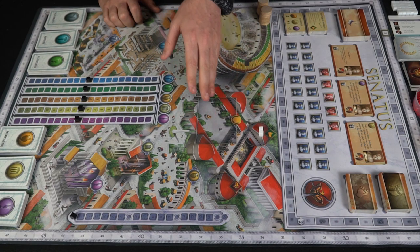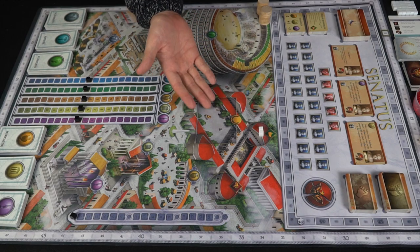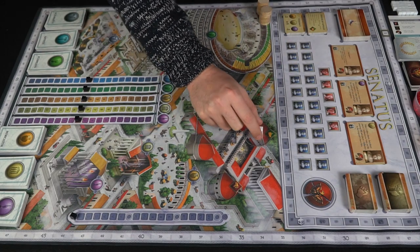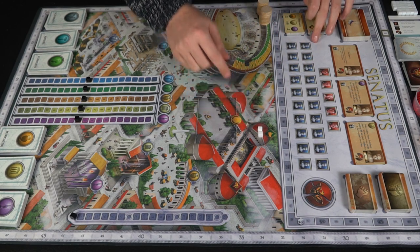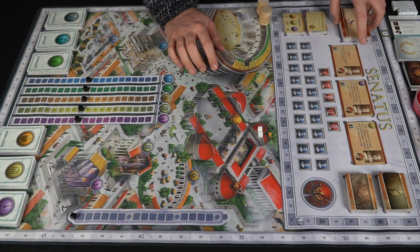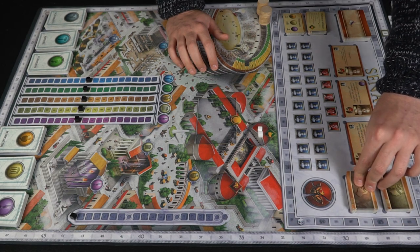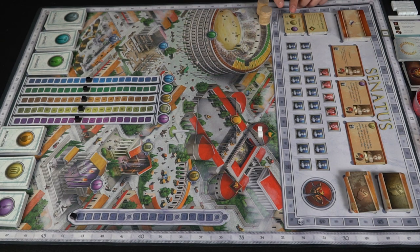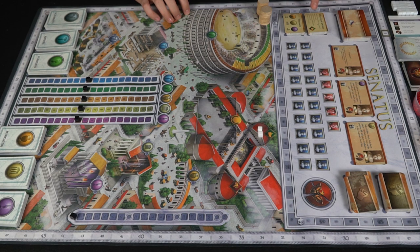You'll set down cubes on each space as influence values for each area. The Skeletarius gives eight points to the highest influence holder and minus five to the lowest. There's also the procurator space - the first player who controls the order and these cards. The voting tracks here start with cubes based on the card value. You'll have senators on the board plus additional ones for four, five, and six player games, a senator deck, victory conditions, law cards, and board effect cards.